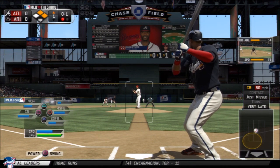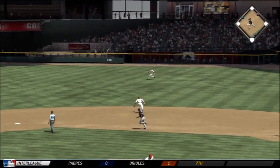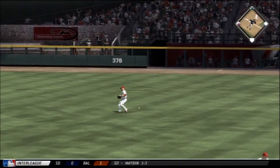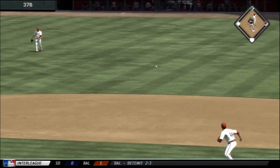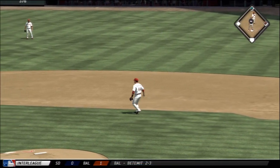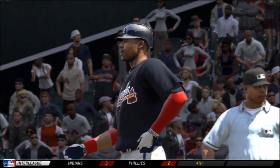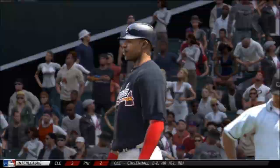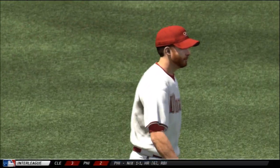Still in the top of the first, 0-1 count here to Heyward. This one rolls into right field. Bases are going to end up being loaded — no, I'm going to head for home. The Diamondbacks have a couple of poor fielding moves just back-to-back, and that's what allows me to come home. We're still in a position to be able to keep these runs coming.